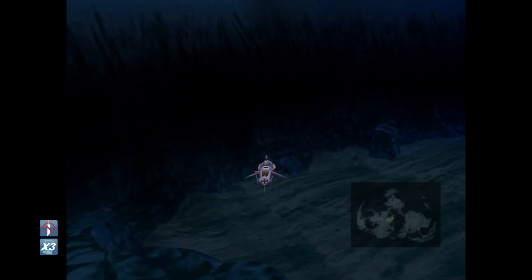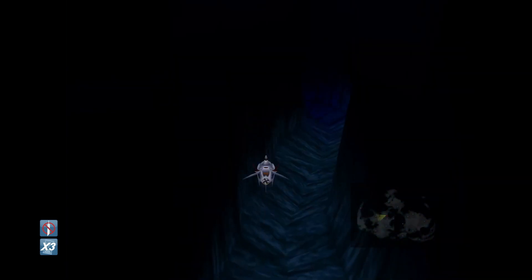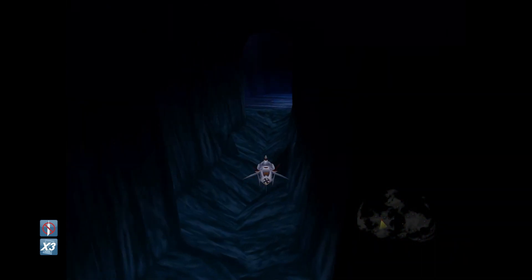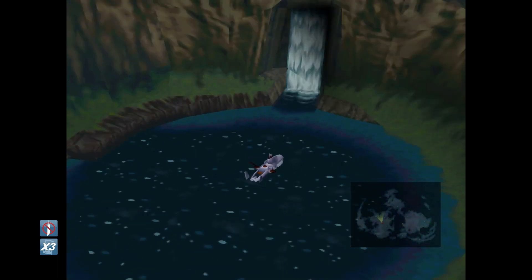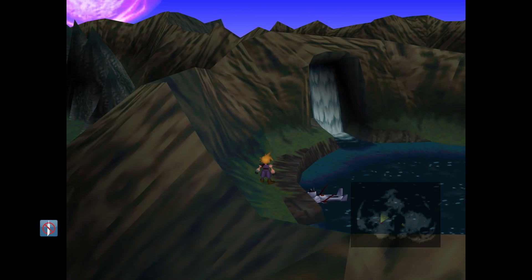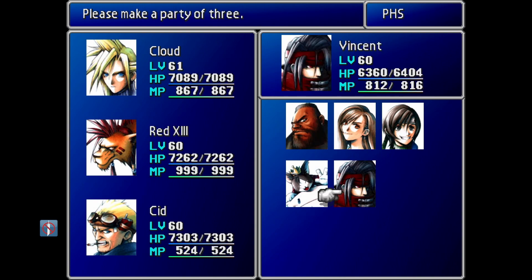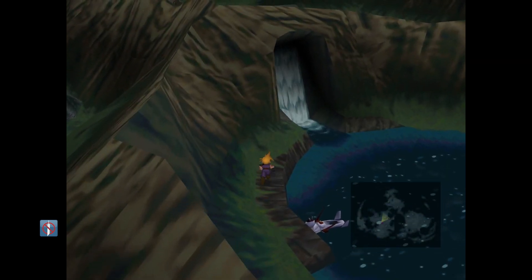Our next stop is going to be through this cave. Enter here, and once we've reached the end there will be a place for us to ascend. Head up and we will be in front of this waterfall. Go ahead and dock your submarine right here. Now we're going to need to have Vincent in our party for this, so we'll go ahead and grab him. Once you do that, head inside.